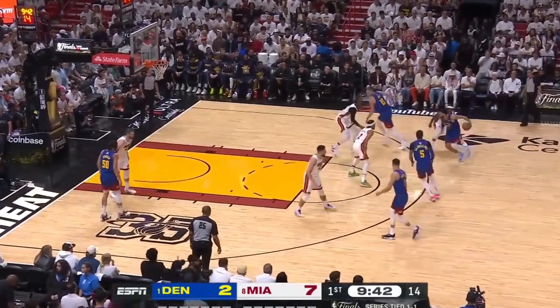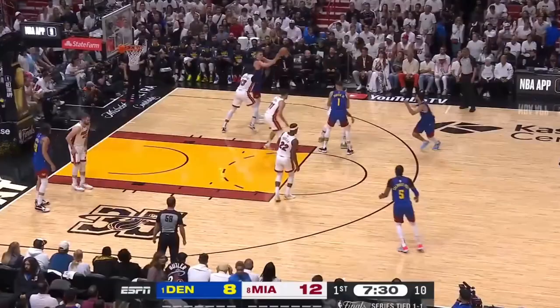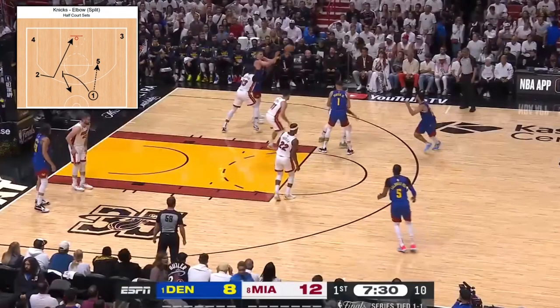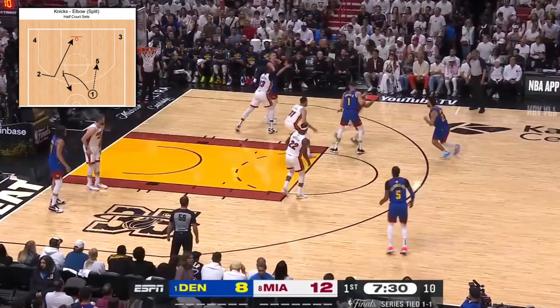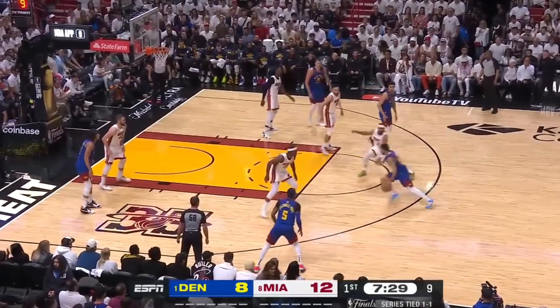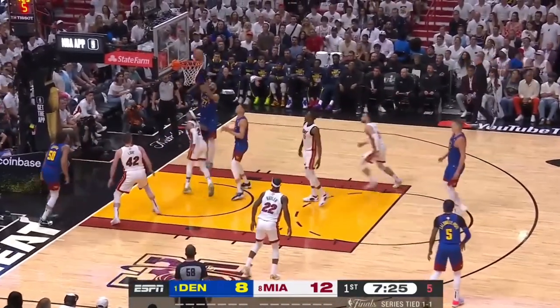Jokic then sets the on-ball screen for Murray as KCP pops, and Jamal gets leverage for a downhill attack before floating it over Adebayo. Denver's Knicks-elbow split action has changed to having Murray receive a flare from Porter who's acting as the 2, with Jokic then finding Murray who drives and orchestrates a 2-man game on the low block with Gordon to generate a bucket.